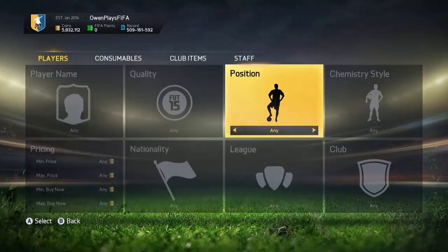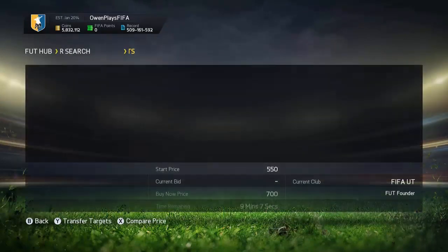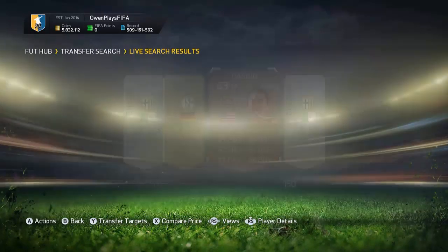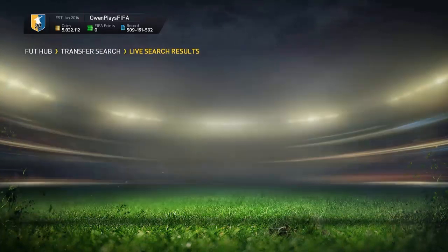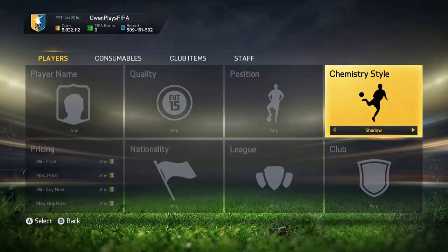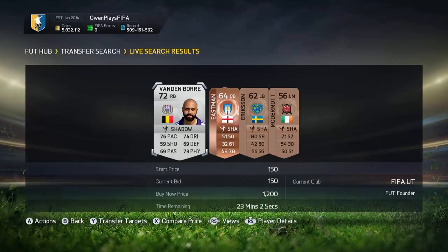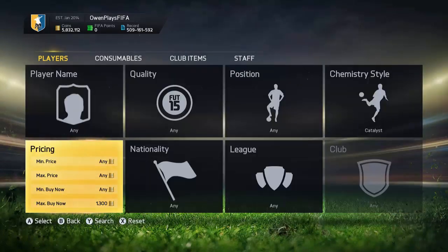We've got $5.9k to play with, but we're obviously not going to spend anywhere near that. I'm going to pick out some methods that I do quite a lot and explain them to you. The first one is the left forward right forward method — search for players at 1.3k and try to find some data. This is about 6 in the morning when the servers are good, which is why I recorded this.